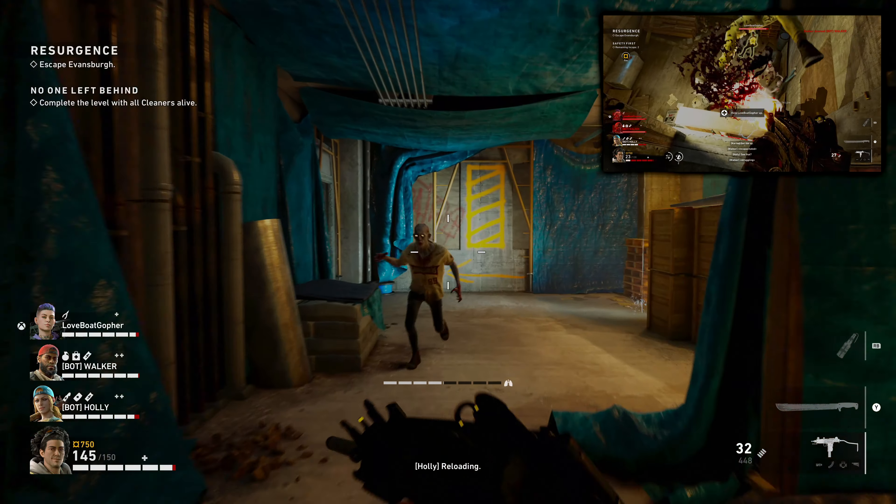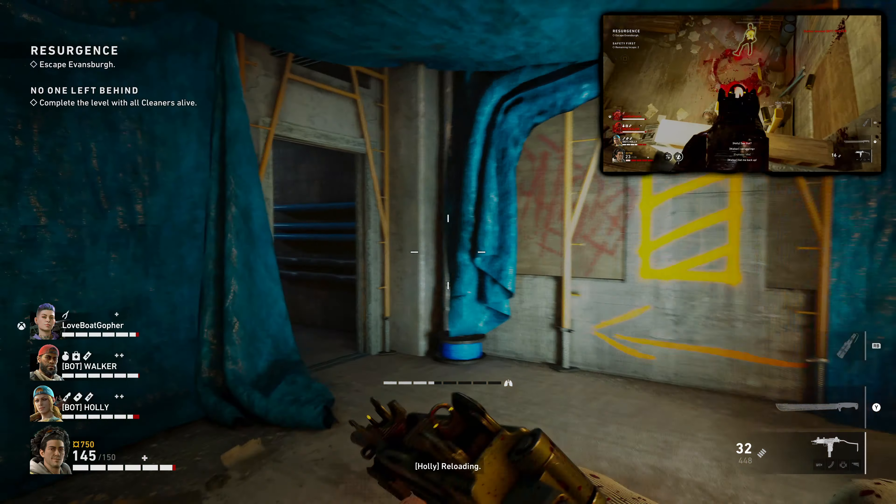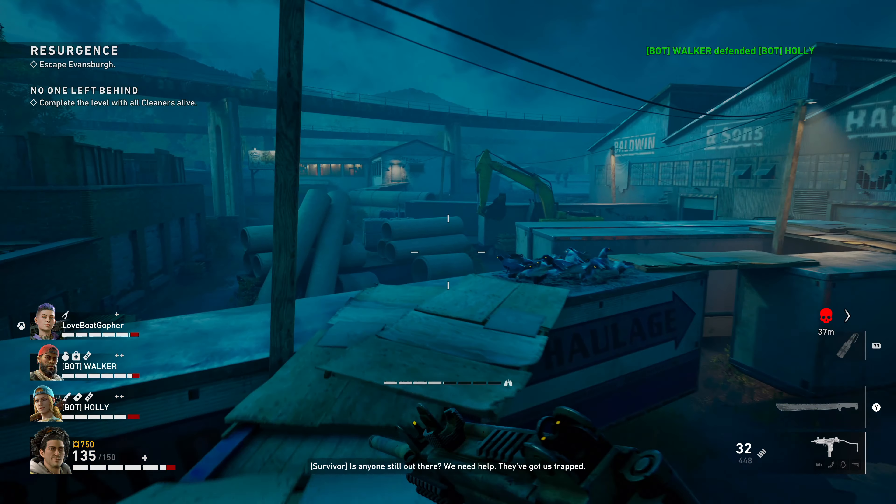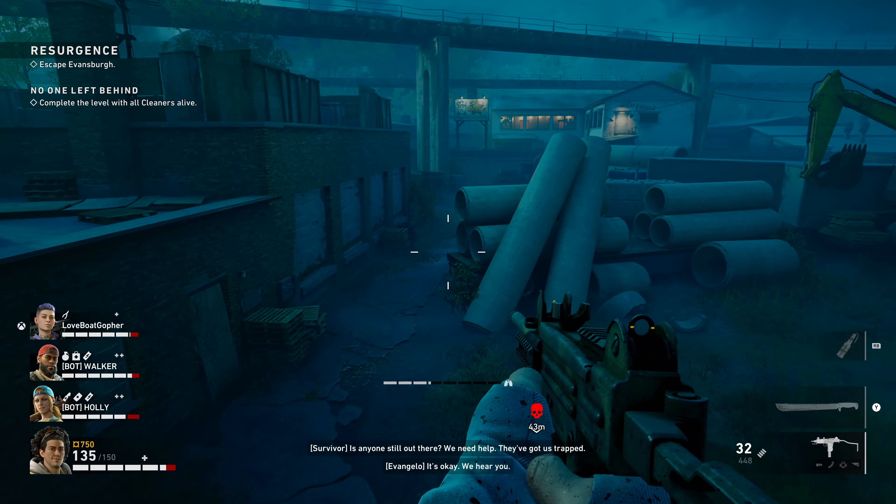Then you'll enter this room — there is an optional achievement/trophy here called Nemesis for safely descending down this ladder. You have to interact with it even though it may not seem like you can. You can always come back and do this on a separate playthrough, as shown in the top right corner. After you descend, drop down into the cement pipe area carefully so you don't disturb the birds and trigger a horde.